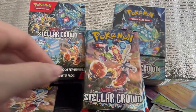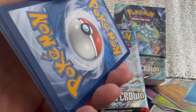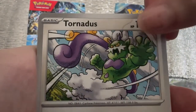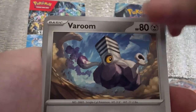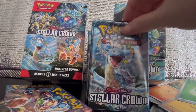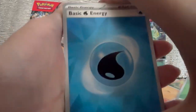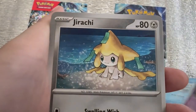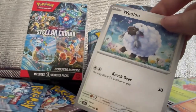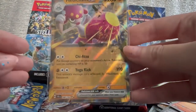They changed up the design of the energy cups. Going into my 3rd pack — Wooloo looks so cute. My hit: Medicham EX. What's a Chiatsu? Like Tai Chi?